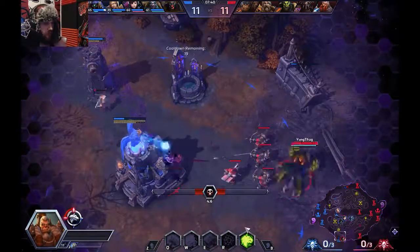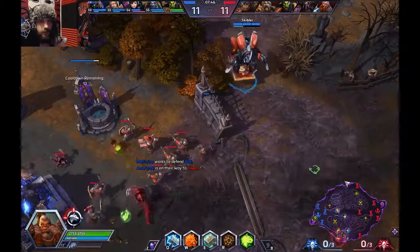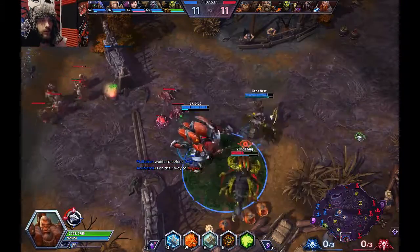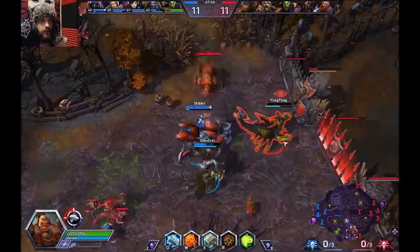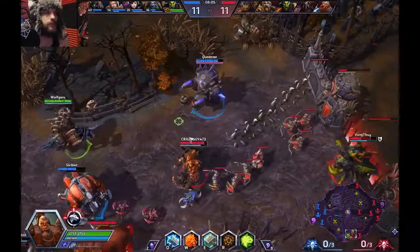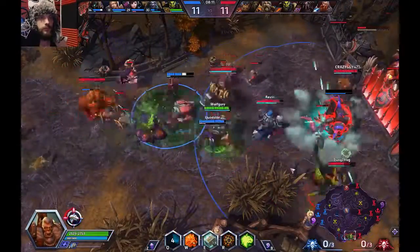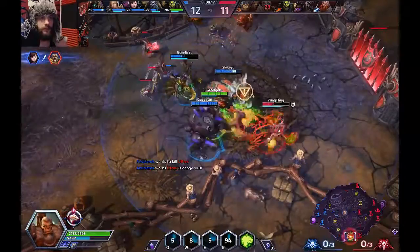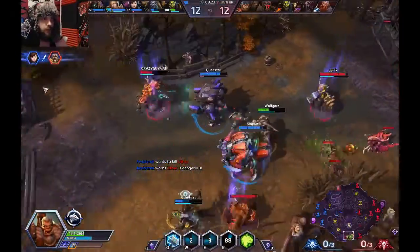Zagara is probably going to die here though. We traded — they got a lot of work done there. Nine to nine, tied on XP. We're doing better in team fights though — oh so close! Let's just Earthquake right here, come in on Zagara. She shouldn't be able to get away with our slow — oh but she did! Going for it on Rexxar.